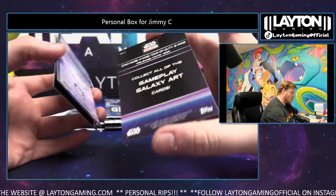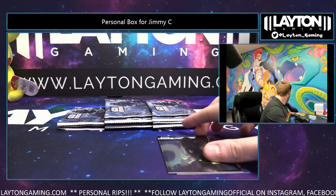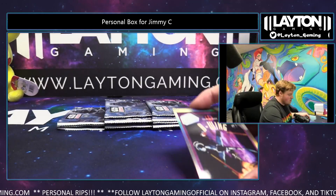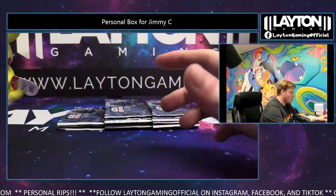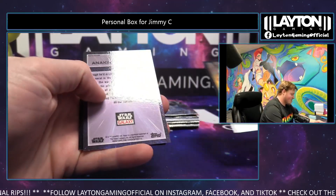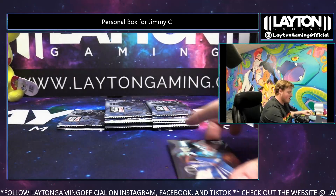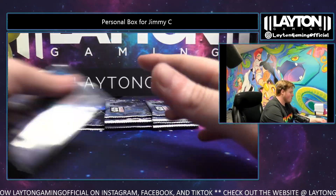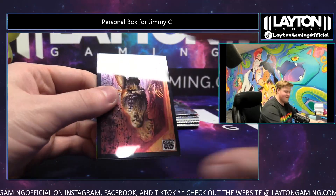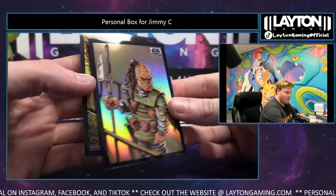Got a Beaming insert — not numbered — and Luke Skywalker assembles his lightsaber Refractor. Nice. You got a sticker Refractor — Anakin Skywalker. Here you go, Jimmy. You got a sticker. Insert — Wee-Q on the Refractor.